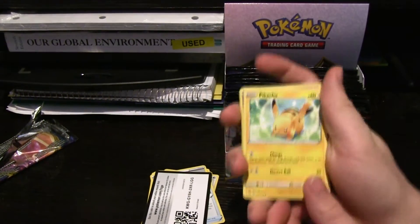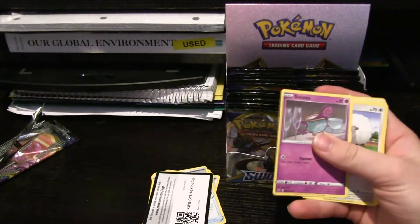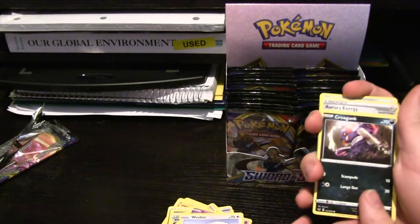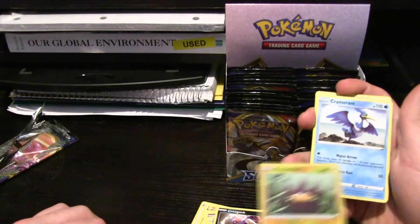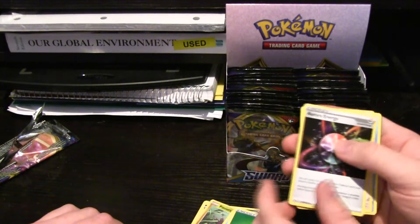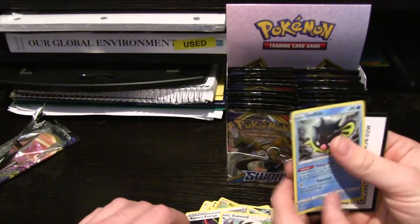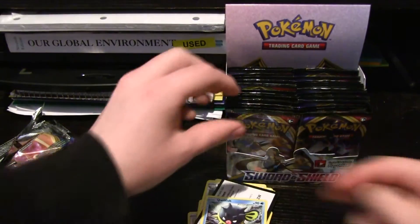We got a Pikachu, okay good. Sinistee — that's a new one. Wooloo, Shellder, Cro-Gunk. Pinch Urchin is also new. Cramorant also new. Then we got Energy, Double Energy — that's another new one for us — and a Quillfish. And then the standard play-the-game-online code card.